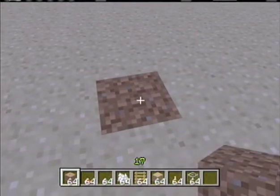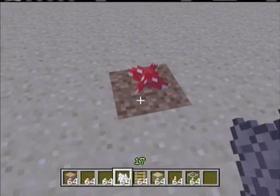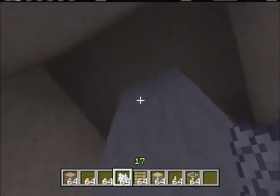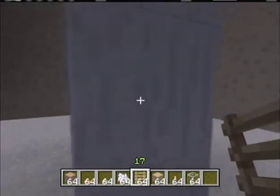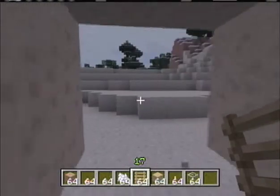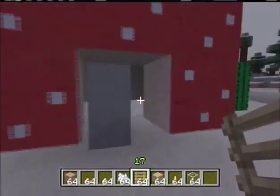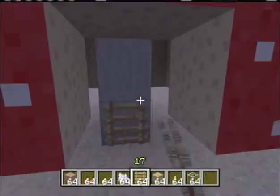You're gonna want to get your dirt block, break a hole, and then place the dirt block right there. Then get the red mushroom and place it right there so it looks something like this. It may not always look like that because sometimes it's higher, sometimes it's lower.